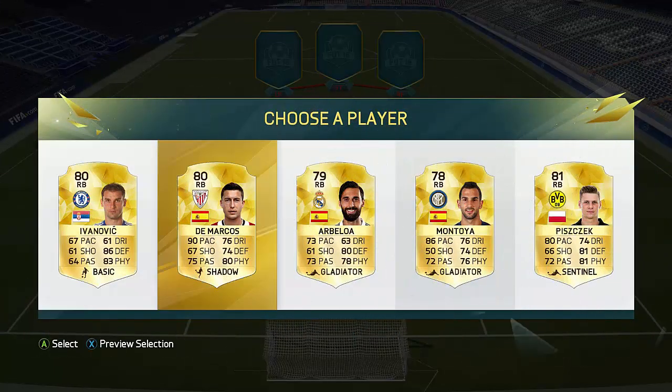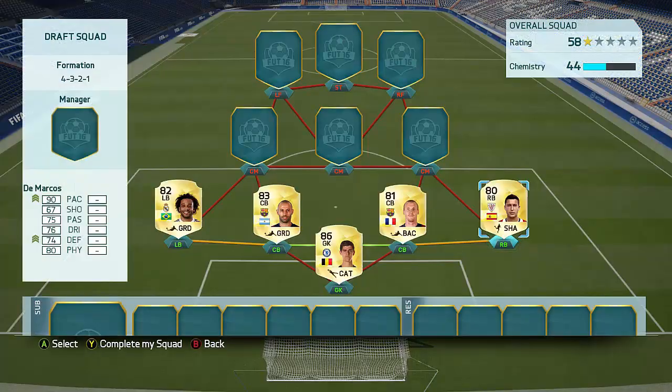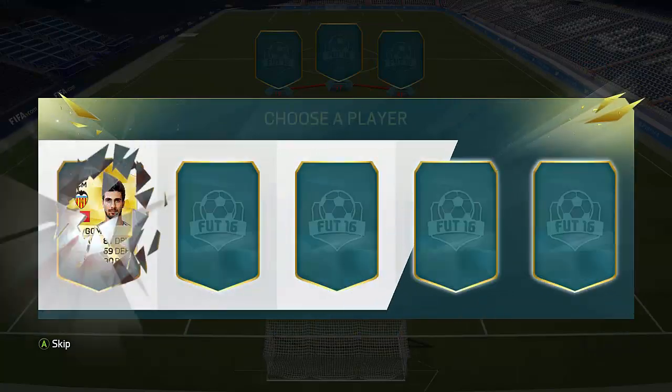Let's have a look at my right-back right now — who can we go for here? We're just gonna straight-up go for Demarcus. Have a look at those stats on him: 90 base, this guy is looking great, so we'll go for him right there.